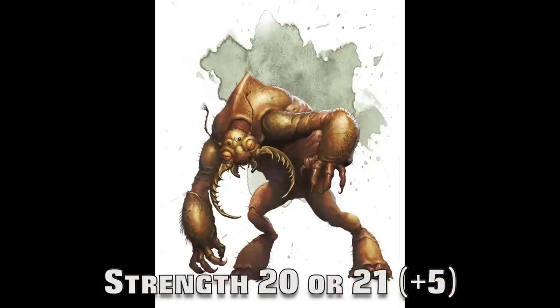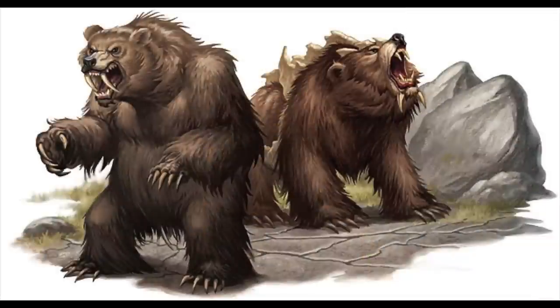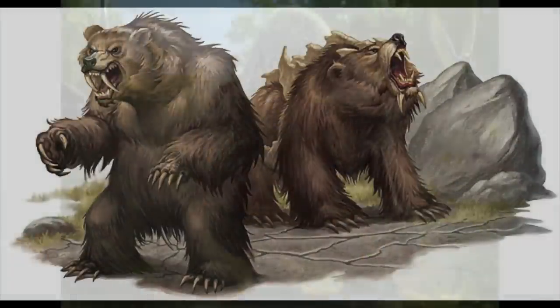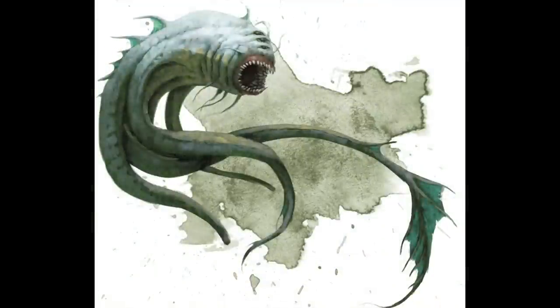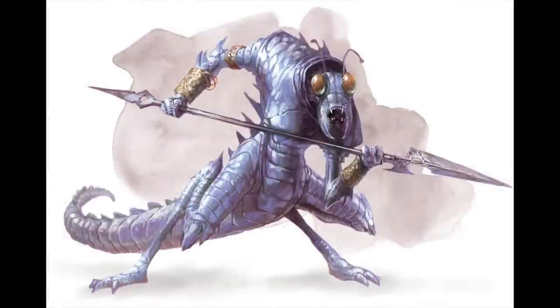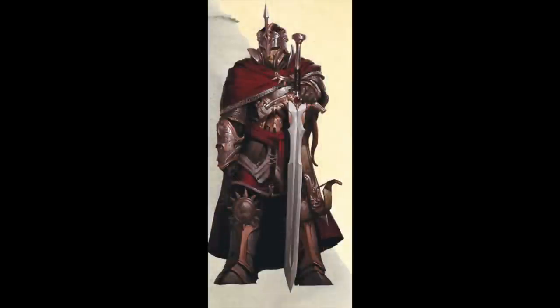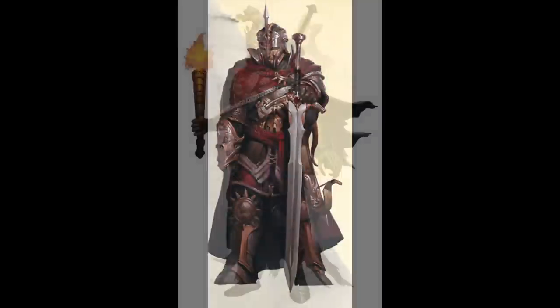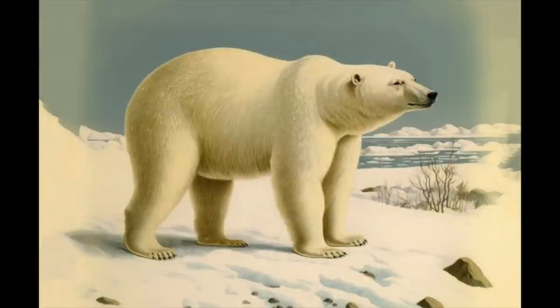Now onto strength of 20 or 21 with a plus 5 modifier, which is the natural limit for a player character. Plus 5 strength is really great. Animals at this rating are Aurochs, Cave Bear, Giant Crocodile, Polar Bear, Stegosaurus, and Rhinoceros. Here is also the Aboleth, Clay Golem, Cadaver Collector, Ice Devil, Ettin, Hill Giant, and Umber Hulk. The Champion and the Warlord are the only two general NPCs. The highest CR is 17 for the Death Knight. The lowest CR is 2 for animals like the Aurochs and the Polar Bear.